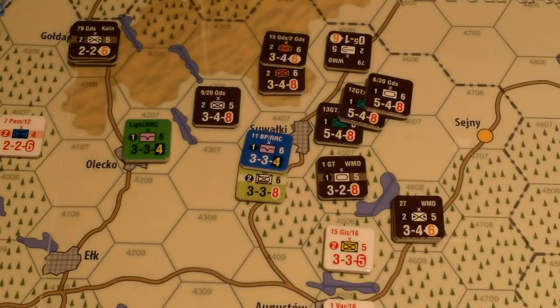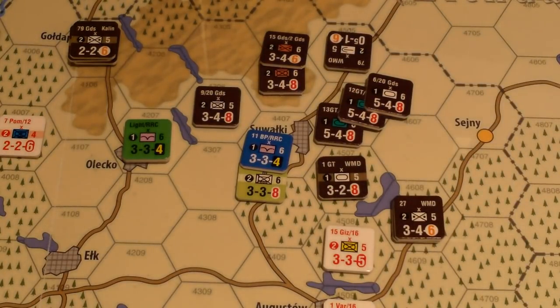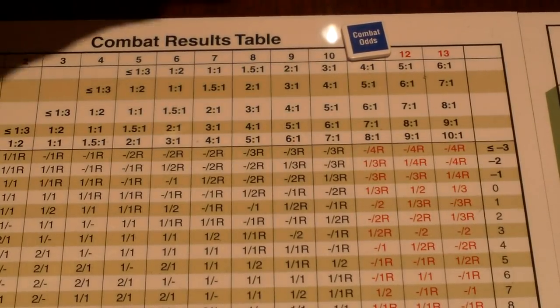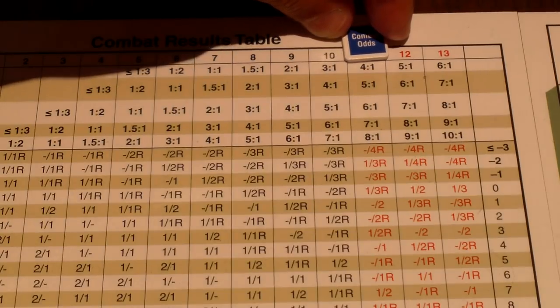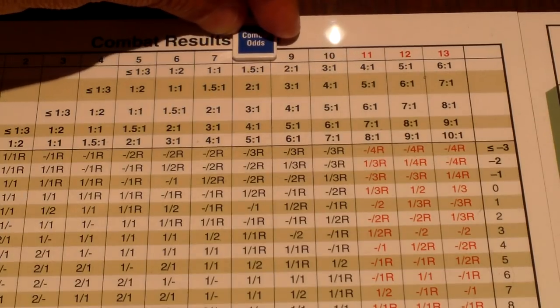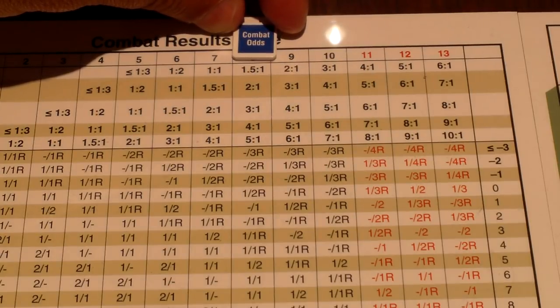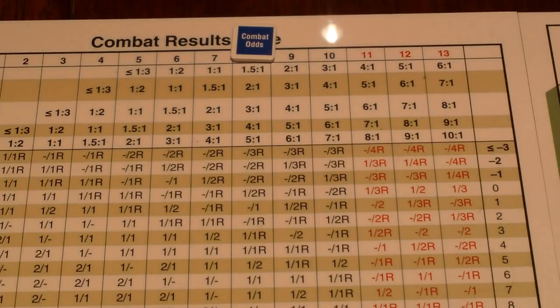The Russians are attacking with two formations — most units are white so the Russians have a flexible army. We pay a die roll modifier for the extra formation: plus one, so now they're at minus one. Same nationality so no further penalty. Rechecking the odds: two column shifts for exploitation, one for Russian artillery, two for a city — that four-to-one gets knocked all the way down to 1.5 to one.